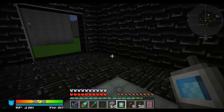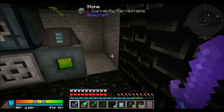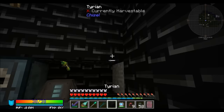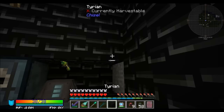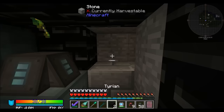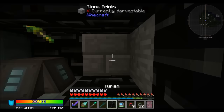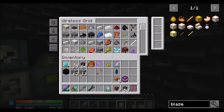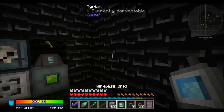Blaze rods are cruising in. Let's make the place look nice again — company's coming, gotta make it look fancy. I don't know how I got a different terracotta there but that's what happened. You know, direwolf — things happen.